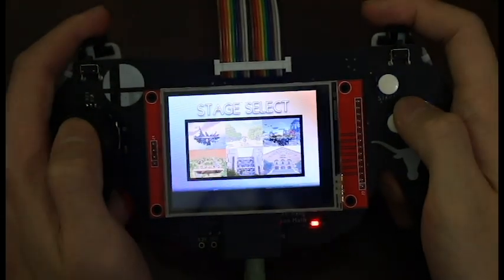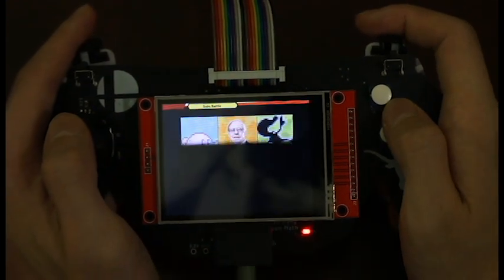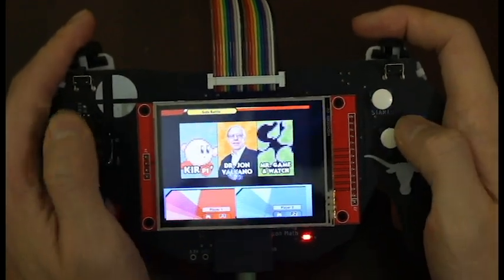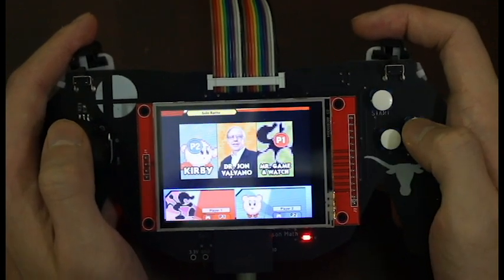This is the stage select menu, and there are six different stages to select from. We're going to start out with Final Destination. There are also three different playable characters: Kirby, John Delgado, and Mr. King of War.